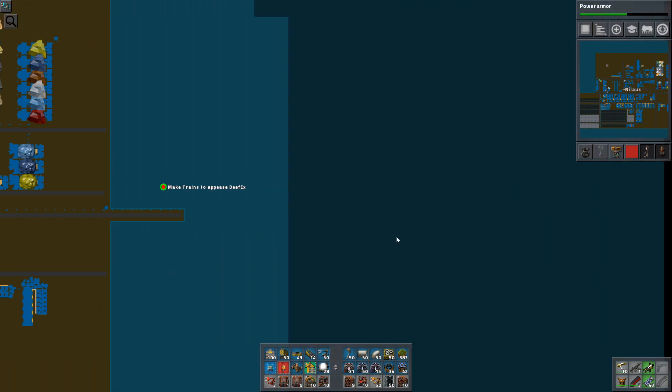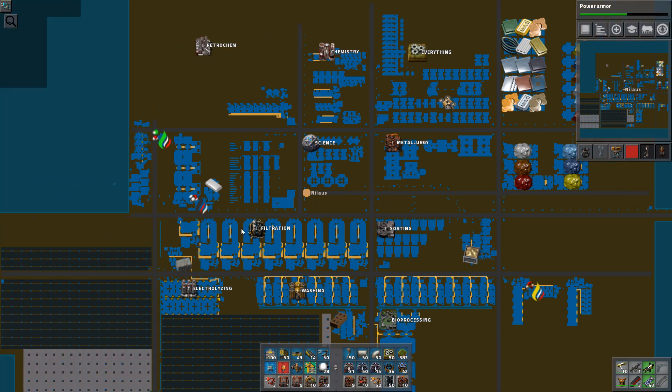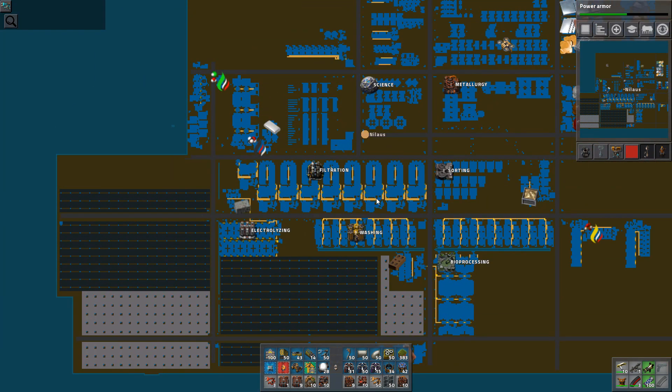Maybe we can have another island over here with some of the smelting, some of the crafting, some of the petrochemicals, the filtration, the washing — tons of ideas. Or maybe another island over here just for the power with solar. But that's going to come later.